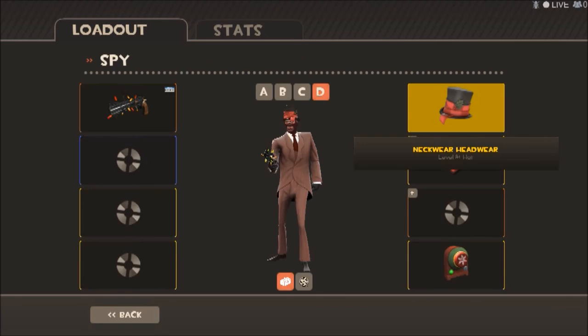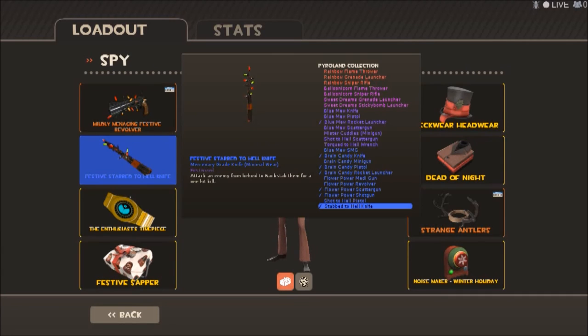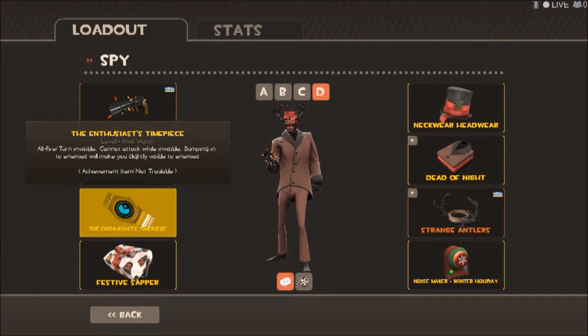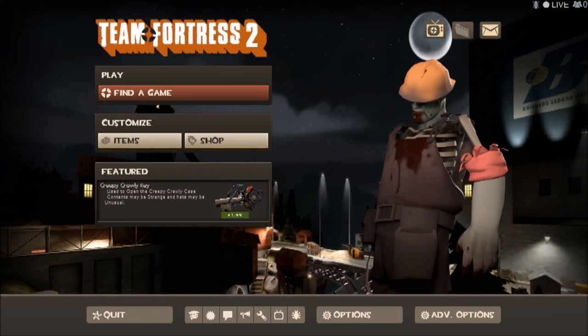Last and not least — the Spy. Festive Revolver, Festive Knife — skinned that one — a watch, and Festive Sapper. Same hat, Dead of Night, and a strange Atmosteam — which is pretty much perfect for the Spy. Indeed it is.